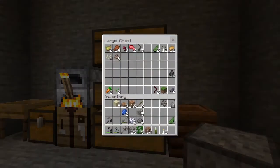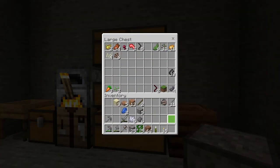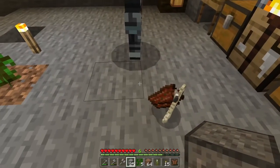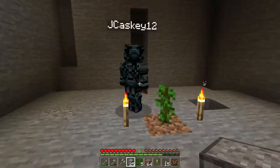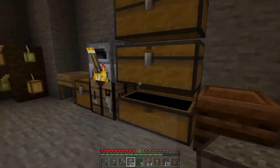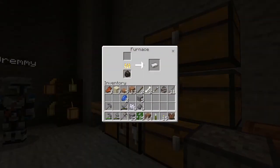Let's see what it smelts, except we just burned one full charcoal. We're not very efficient. Iron ingot — very nice.